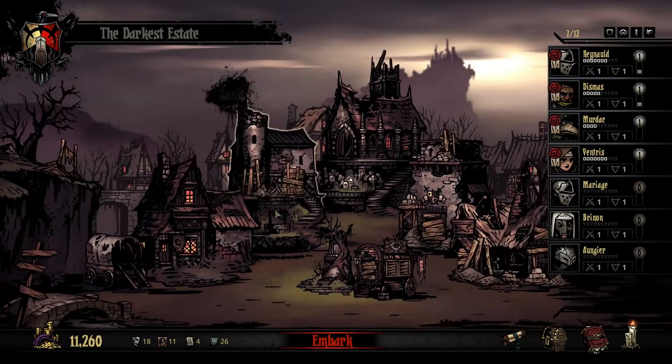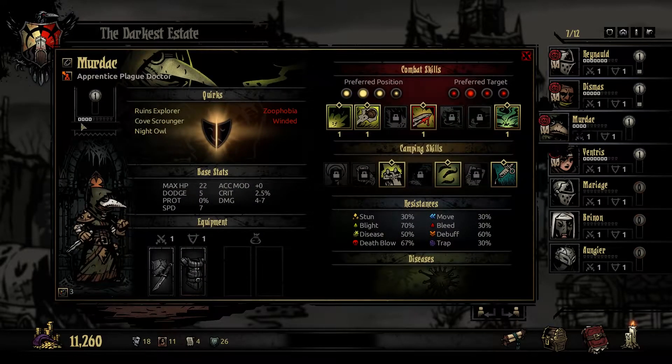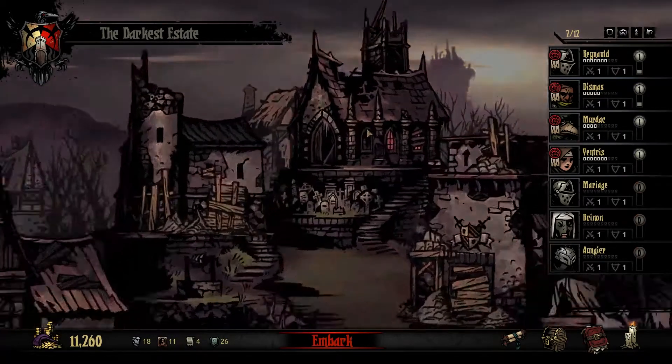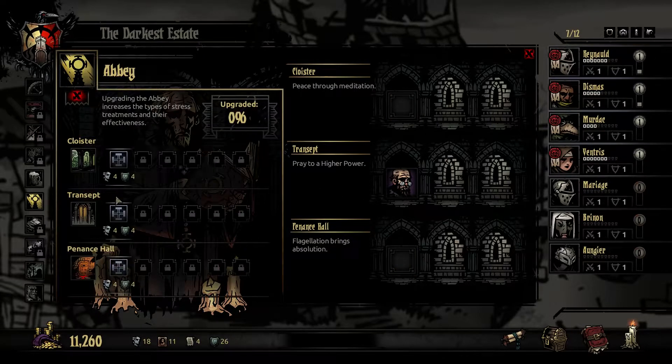Decision, decision, decision - and again we're spending way too much time in town instead of combating. He's not that stressed out actually - 44 out of 100. We could gamble a bit or pray. I don't think he's actually faithful. Let's see if he can use the... yeah he can actually use it.